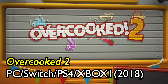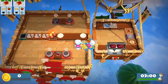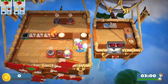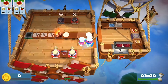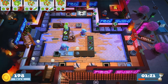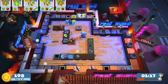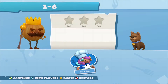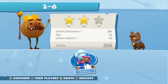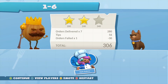Take this example from the 2018 game Overcooked 2. In the game the player plays a team of chefs trying to prepare food. Ingredients can be found across the level, sometimes requiring chefs to collaborate to succeed. These ingredients need to be cooked in the right combinations and the food delivered to customers in order to score points. Score enough points and you can pass the level with one star, two star or three star success.